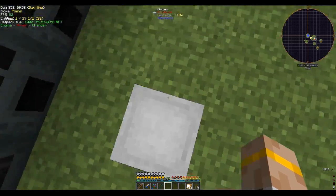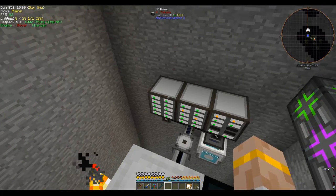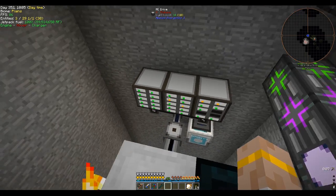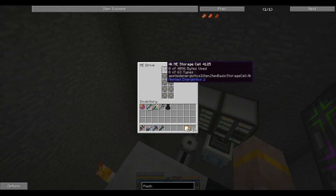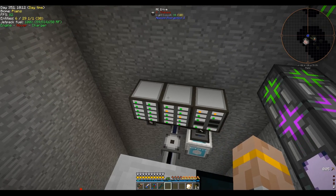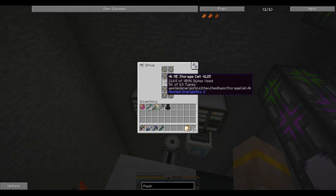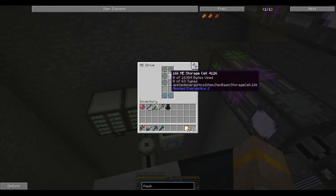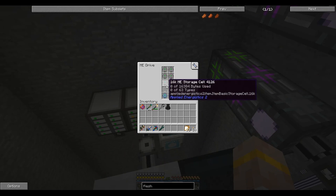I've done a little bit of work on the ME system as well. Specifically added in two more drives and a bunch more cells. I've decided we're using the 4K ones for the most part, because those are good when we just have a few of one item. But then we do have a couple of 16Ks, and those are for when we have a lot of one type of item.